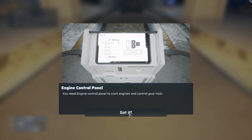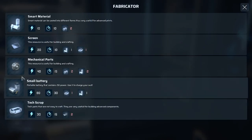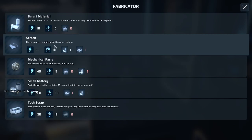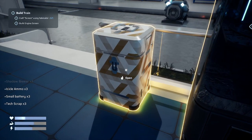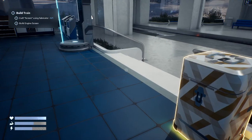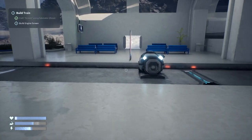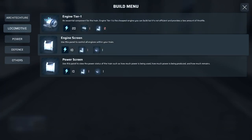Nice — a control panel! A fabricator, a screen. Not enough tech scraps. Open, T for take all. Sorry, the cat was clawing something it shouldn't. Get item, get item. Build engine section — oh, B, build an engine screen!